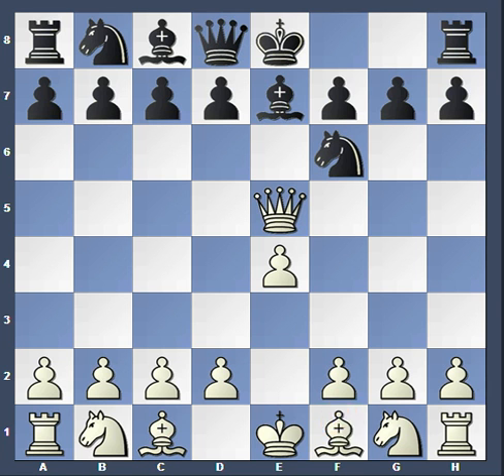In this position, white moves the bishop to c4. What is the best response for black?